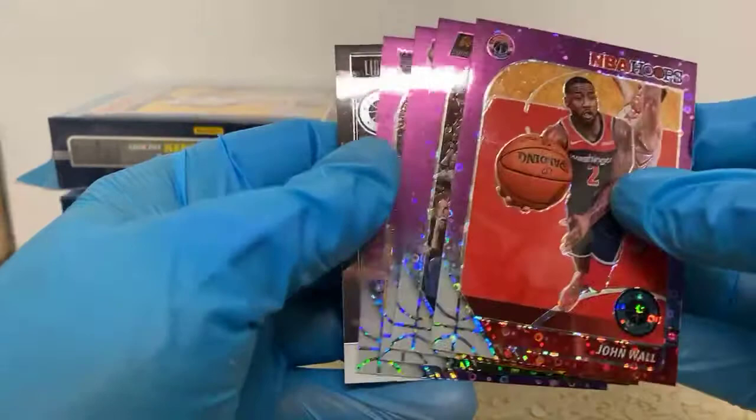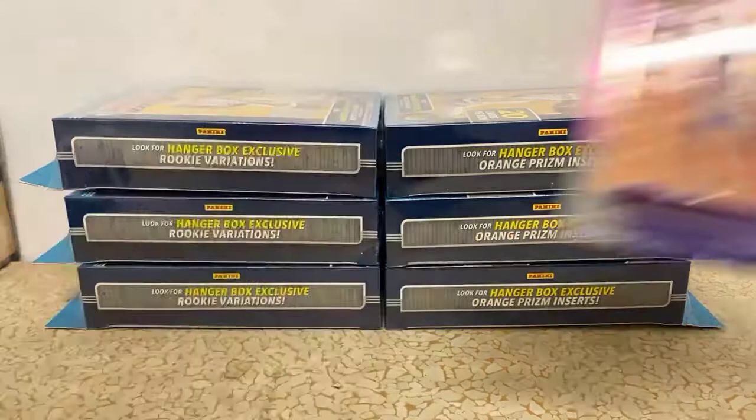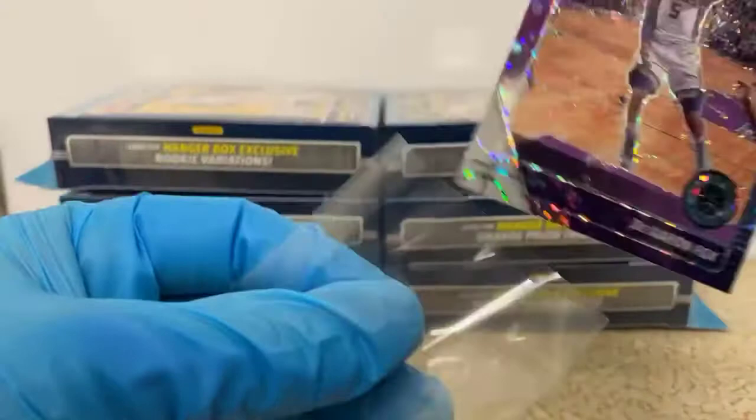That looks good for the Kings there. We've got a Jason Tatum Lights Camera Action — just a base card there, but still not bad. This card right here looks pretty fly with the Kings colors.